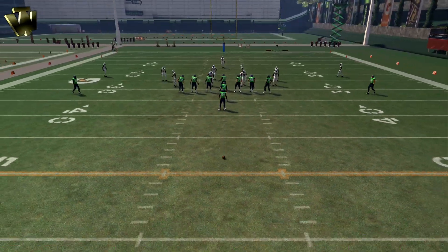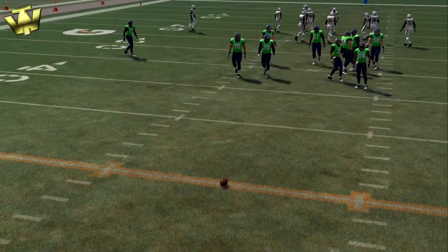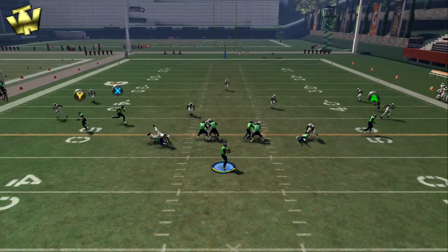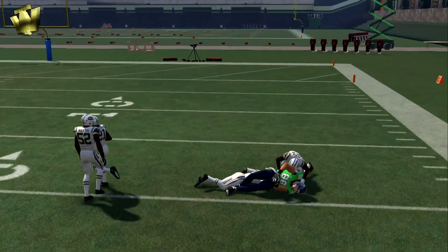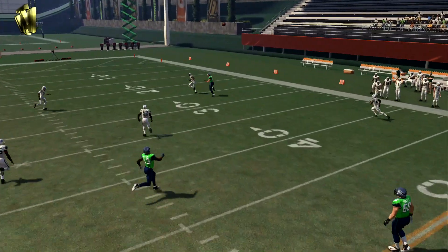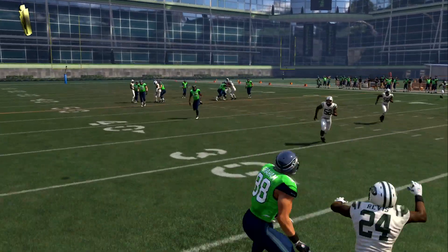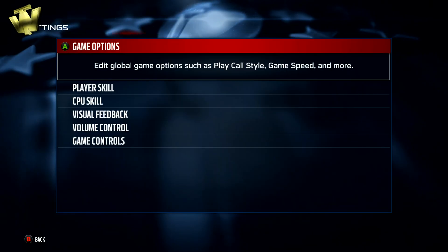I'm putting the defense in a Cover 3 on All-Madden. I'm going to show real in-game footage, but first I'll show some examples in practice mode. I've got Jimmy Graham at wide receiver matched up against Revis. All we really have to do is put Jimmy Graham on a streak. Revis is only 5'11 and Jimmy Graham is 6'7", so with our knowledge of height mismatches we can pretty much abuse that with the aggressive catch.